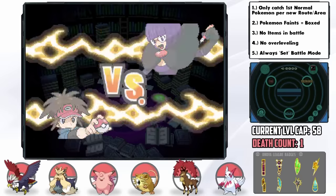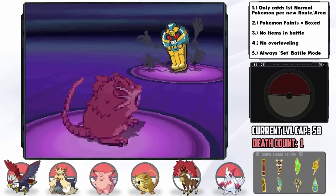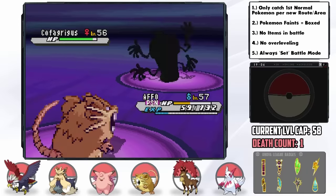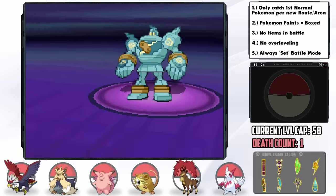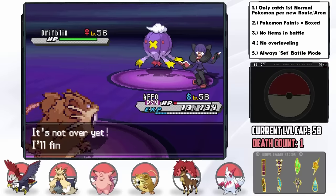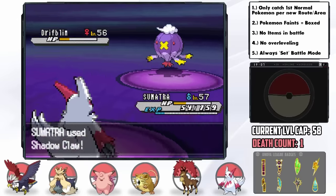The first Elite Four member is Shauntal, the Ghost-type Trainer. Her Cofagrigus has Will-O-Wisp, so I can't use Sumatra. Instead, our secret weapon is Affo — I pre-poisoned him to activate his Guts ability. This lets me get a Swords Dance off, and with the Expert Belt attached and Guts activated, I tank a Psychic and sweep through her first three Pokemon with Crunch, even after getting the Mummy ability from Cofagrigus. We ended up with 13 HP from Poison as Drifblim came out — a switch into Sumatra for two Shadow Claws did the job thanks to our Berry, which brought us above half again, and we survived Aftermath damage on just 15 HP.